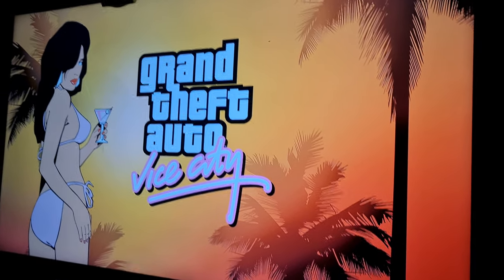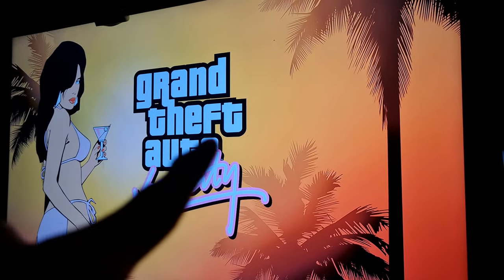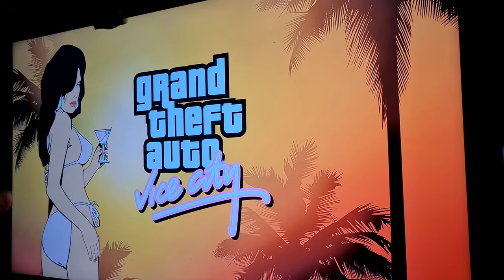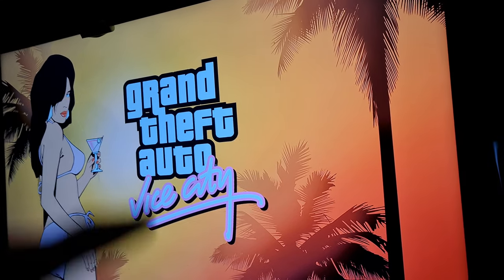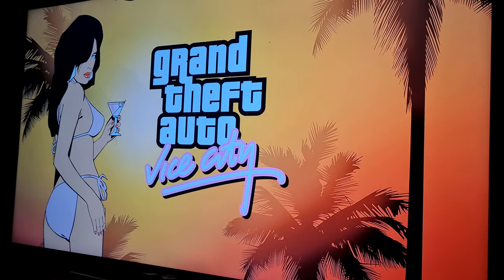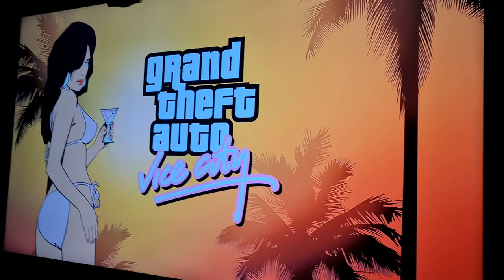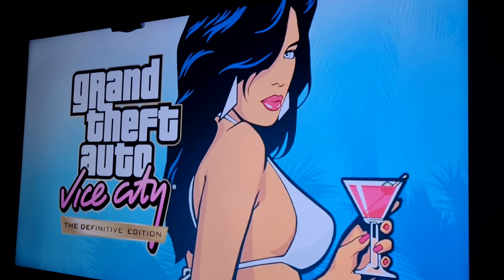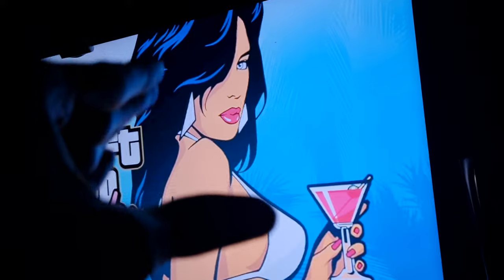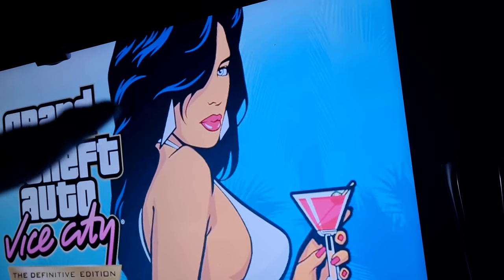As you can see, the original is like an orange, yellowish sunset color. It has the GTA Vice City logo right there. And she's zoomed out a bit where you can see the rest of her body, and her hair is black. In the new loading screen, they changed up the details — the hair is different because it used to be all black, but now they added a blue highlight color to her hair.